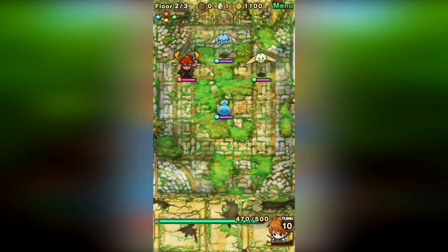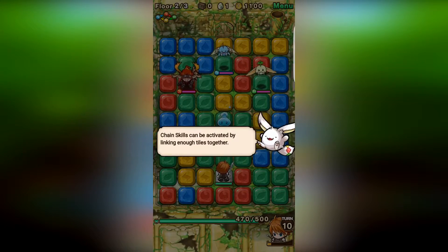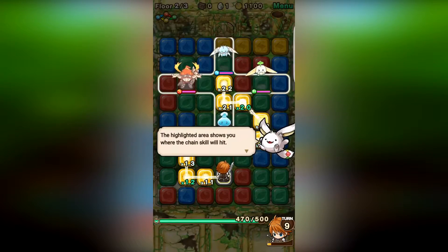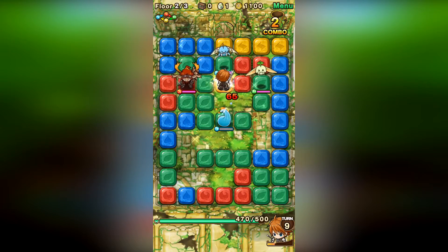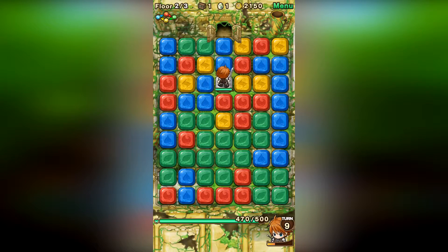One of the cool things about this game that I enjoy is that it is super simple and intuitive. All you need to do is literally match the colors of the tiles and make a track, and then your character moves, and you can hit other enemies and pretty much destroy them. When you destroy all the enemies on one floor,